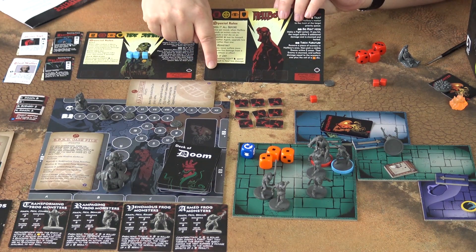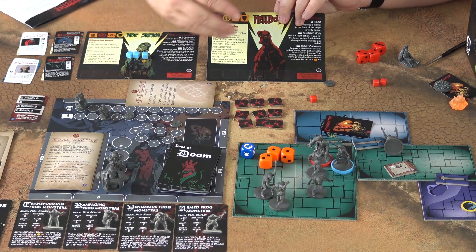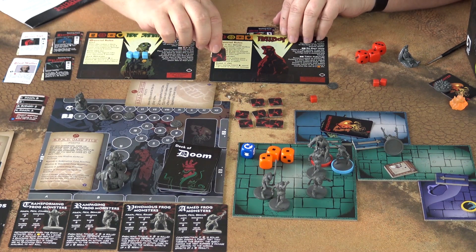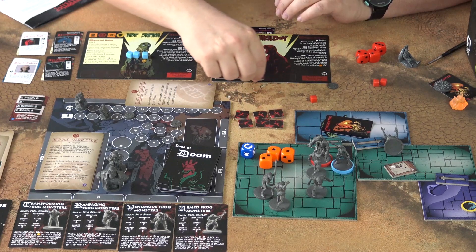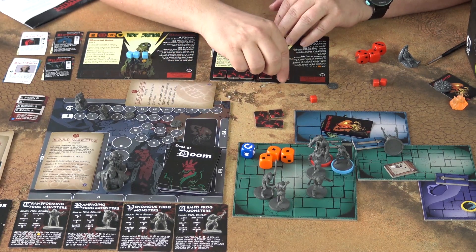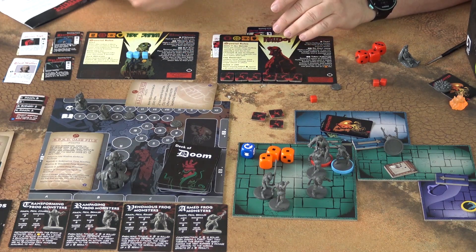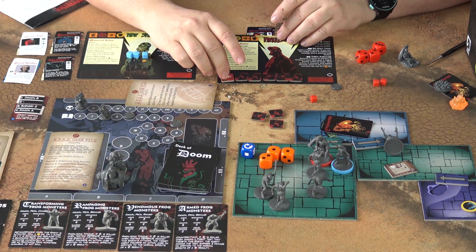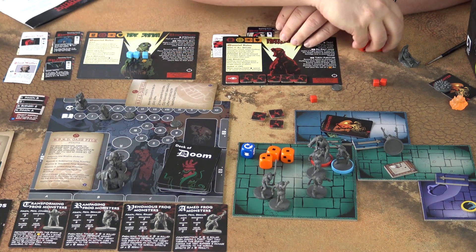Down here on the bottom of the character card you have the spaces for your wounds. Different agents have different numbers of wounds — Hellboy has six. You take a wound marker and put it into this space. As you get more and more damaged and your health tracker fills up, if you get six wounds and take more damage, instead of adding more wounds you start flipping them.